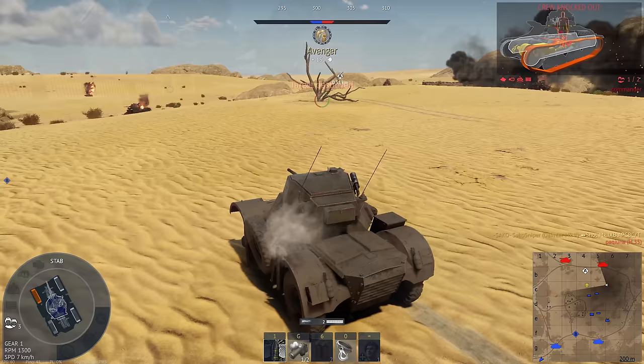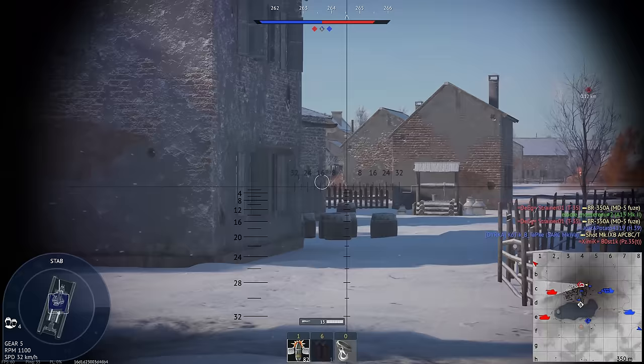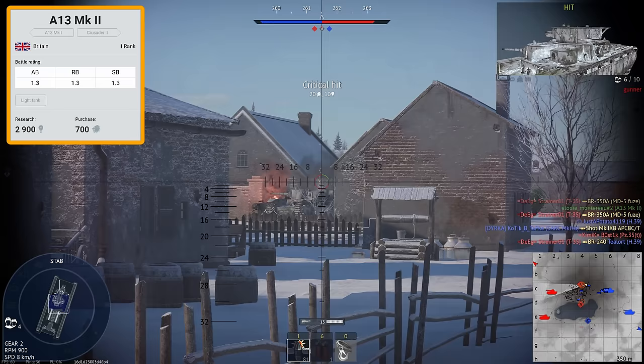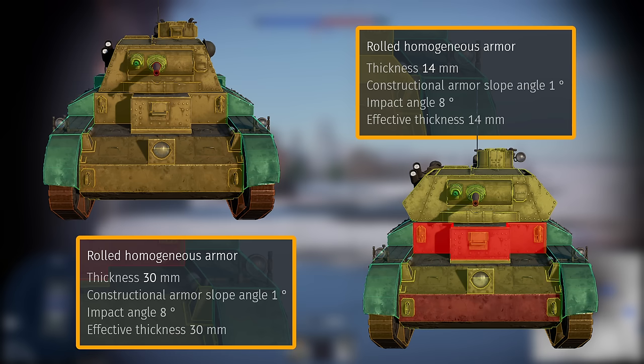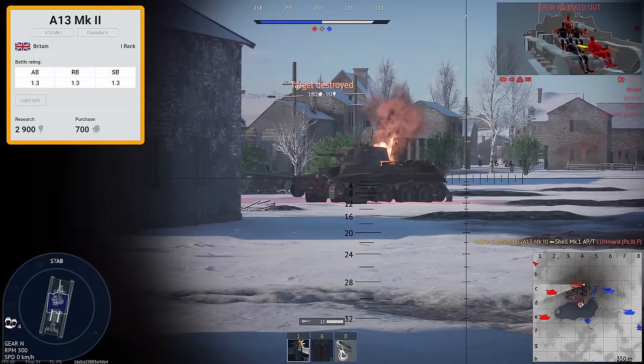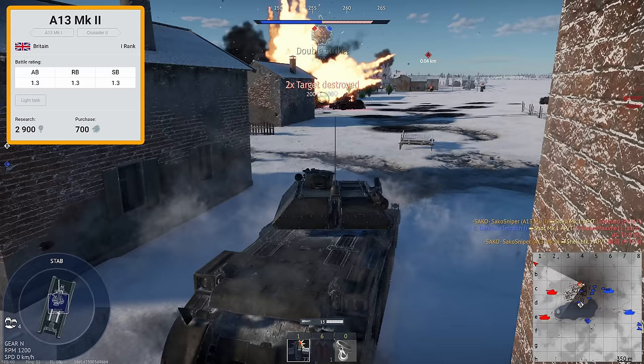Our first reserve vehicle, the A13 Mark I, wasn't particularly popular with troops or the Army General's staff, so a Mark II version was created. This mainly upgraded the frontal armour, jumping from 14mm to a whopping 30mm — and yes, that was sarcastic. Because of the improved armour, we also jump in battle rating to 1.3. The armour increase isn't a game changer because most guns will penetrate 30mm just as easily as 14mm, so it doesn't affect the way you play the tank.